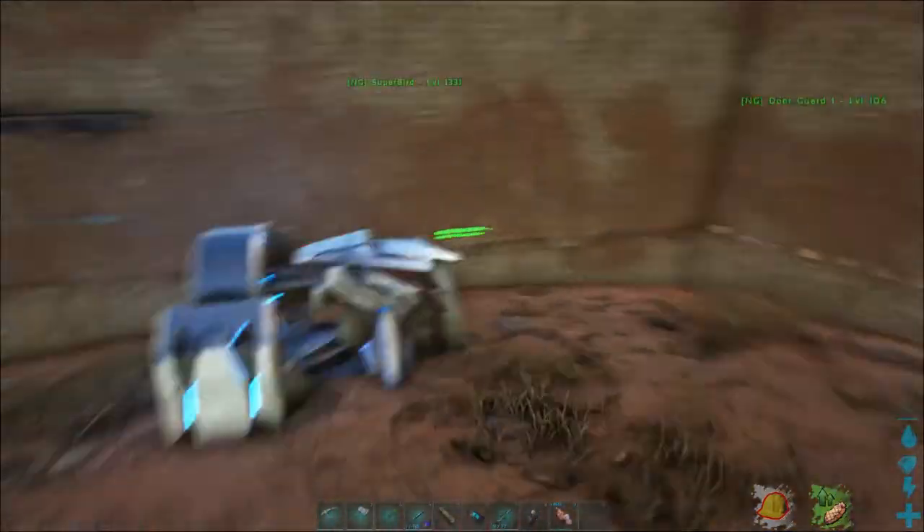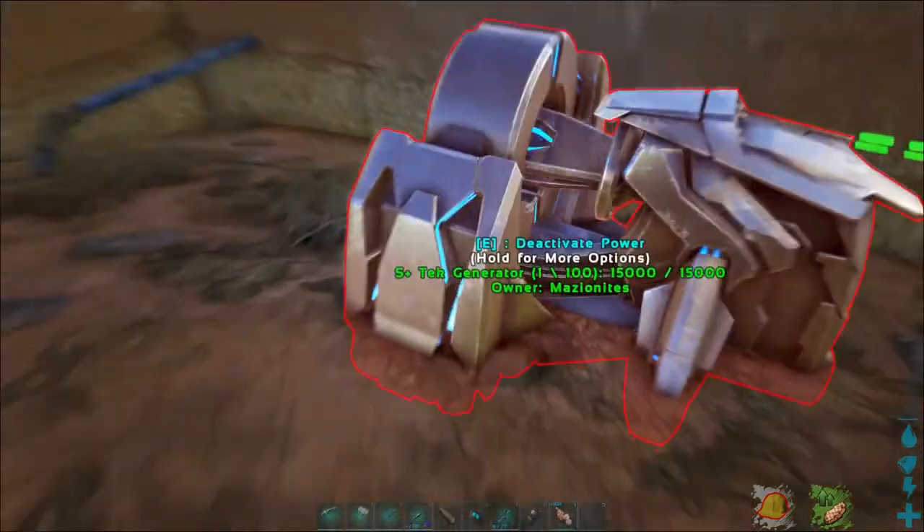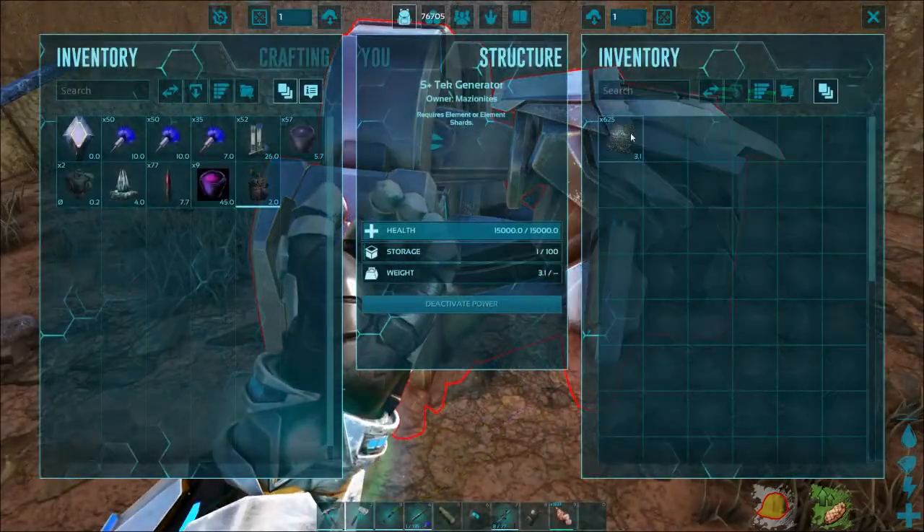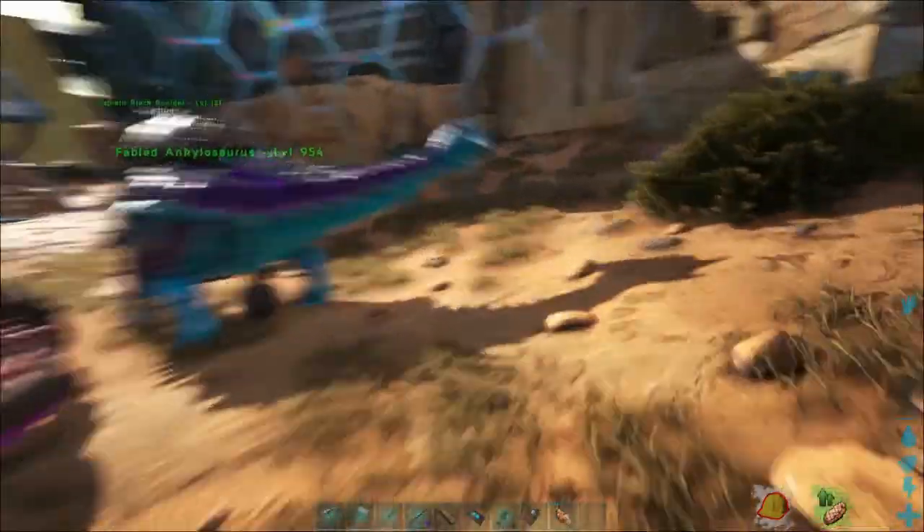All the element is currently sitting in this S+ tech generator. It currently has 625 elements in there and is powering the shield.